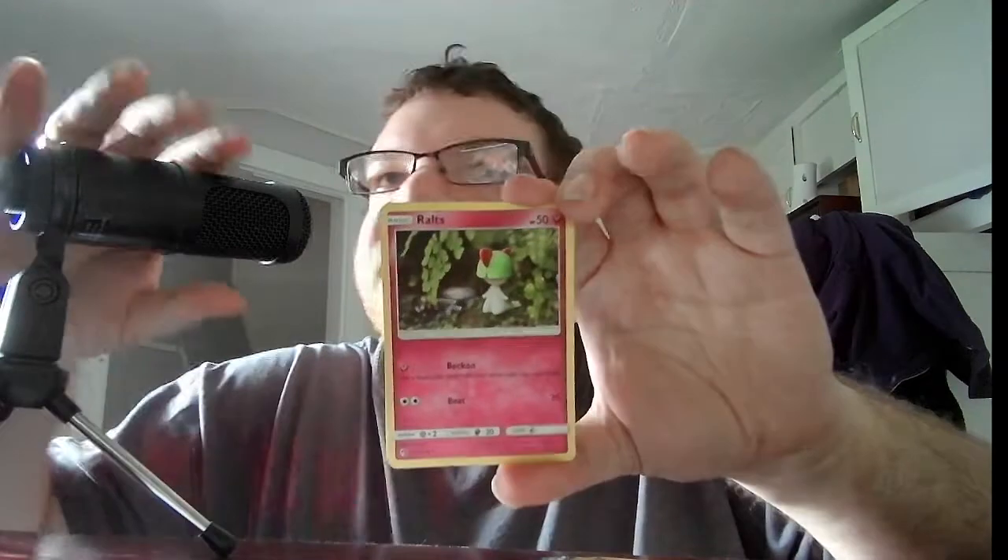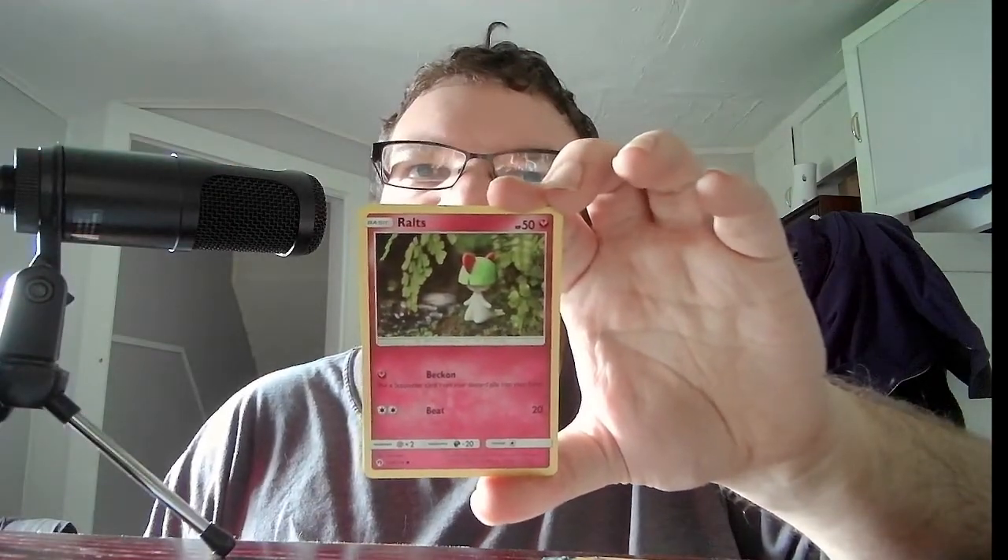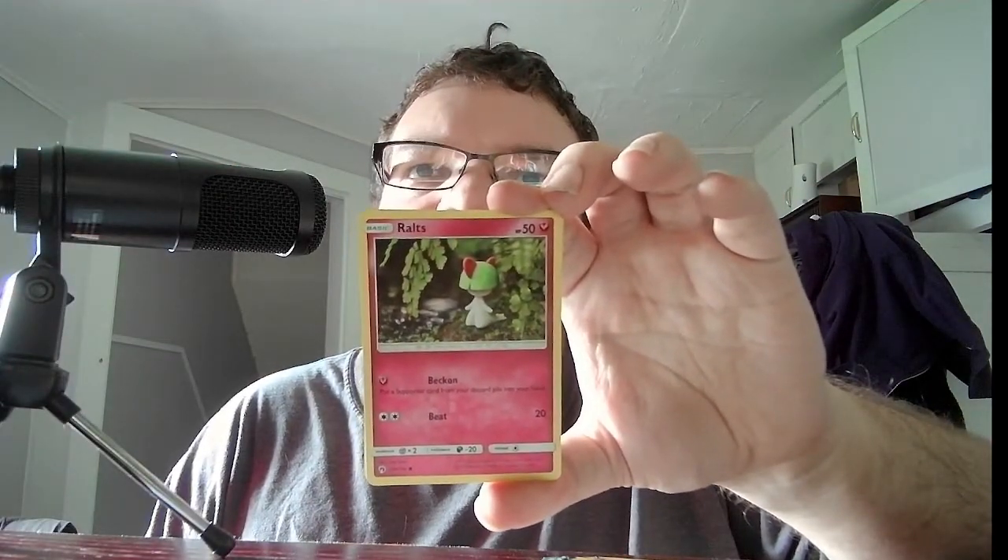Next we have another Lost Thunder with Lugia on it. We have Basic Onix. We have Basic Ralts, HP 50, Fairy. Beckon — put a Protocard from your discard pile into your hand. Beat, 20. Last we have the Trainer Item Wait and See Hammer — use this card only if you go second and only on your first turn; discard an energy from one of your opponent's Pokemon. Interesting card, I don't think I've ever heard of that one before.